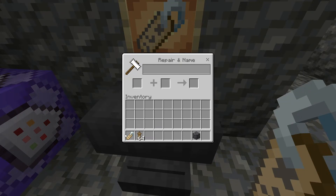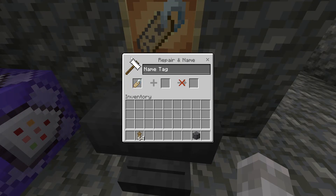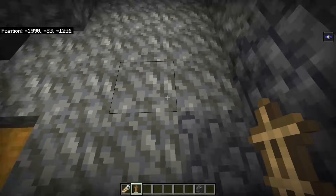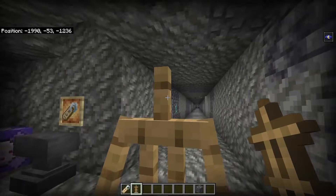Next, go to an anvil and place in a name tag, then name it 'AI' — make sure these are capitalized exactly as they are in your command blocks. Once you've got your AI name tag, all you need to do is place down your armor stand in the direction you want it to go.